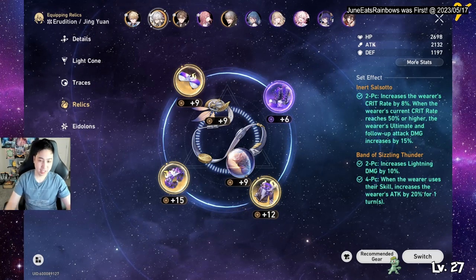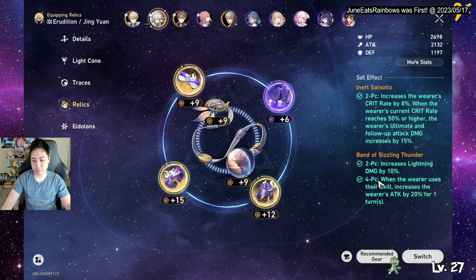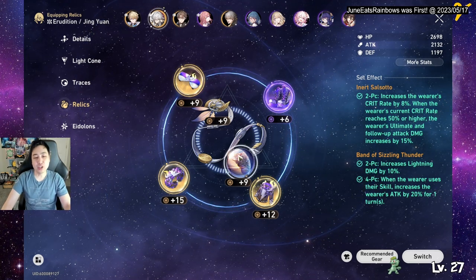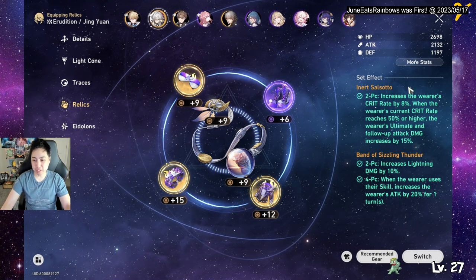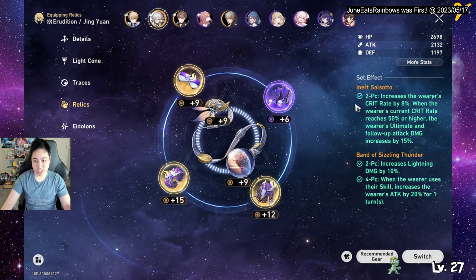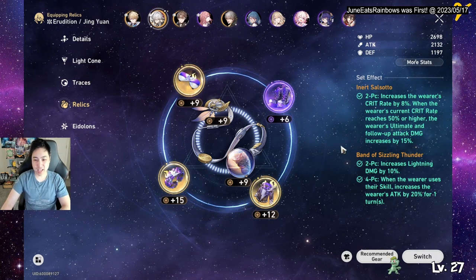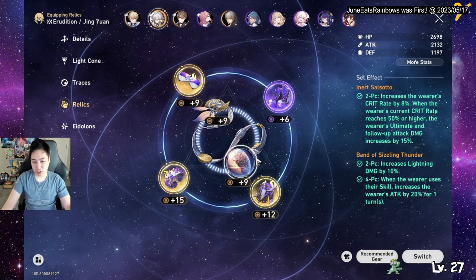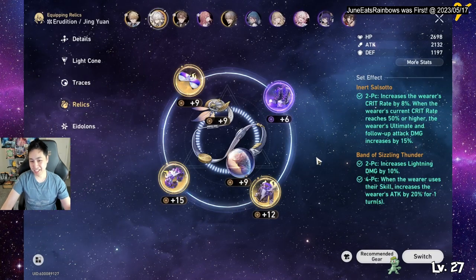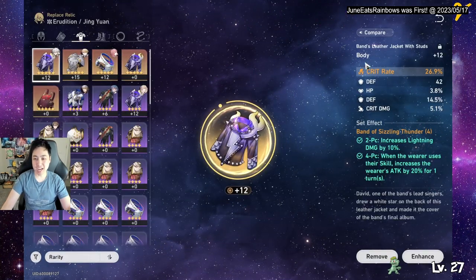Let's talk about relics. The main set you want is the four-piece lightning set — gives 10% lightning damage increase, and when the wearer uses their skill, increases their attack by 20% for one turn. For the orb and rope, you want crit rate from the planar set that increases follow-up attack and ultimate damage by 15% when you're at 50% crit rate or higher. For the orb, go for lightning damage boost — that's the number one thing, it straight up increases damage right off the bat.